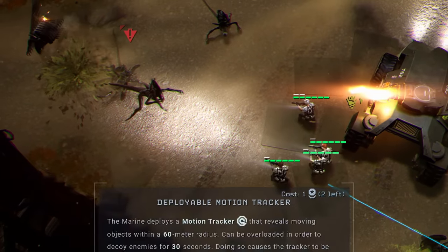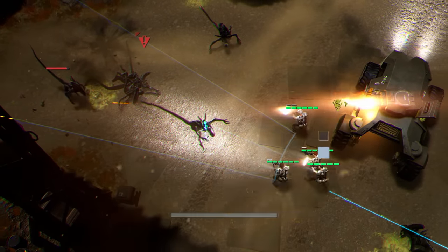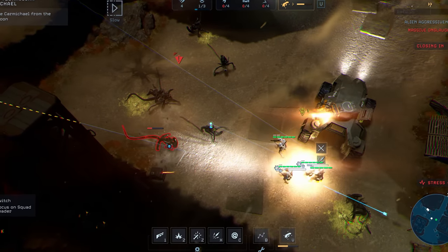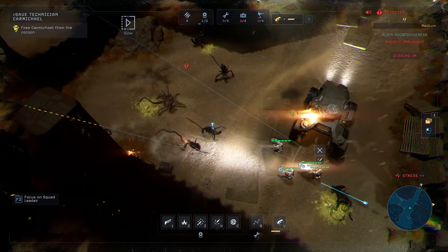Your marines can walk and fire, but they cannot run and fire. So when your intention is to kill your enemies, do not order your marines to run, as they will not be able to shoot at enemies while doing so.